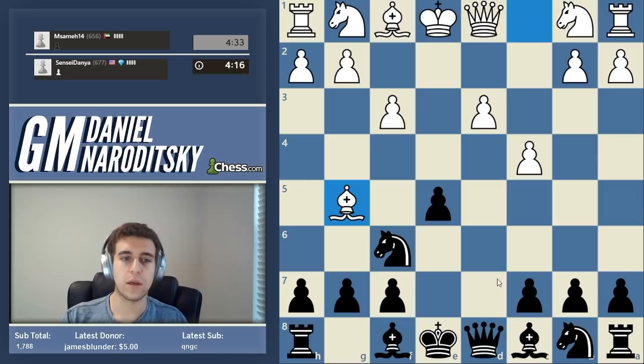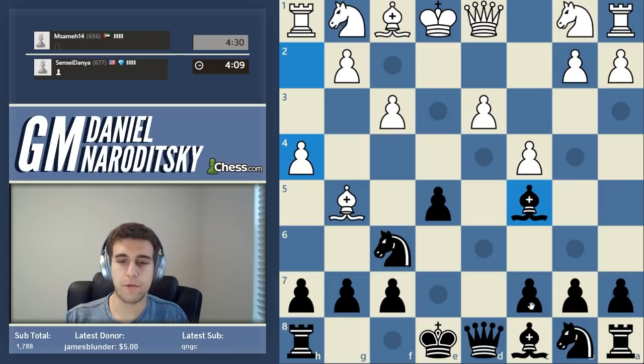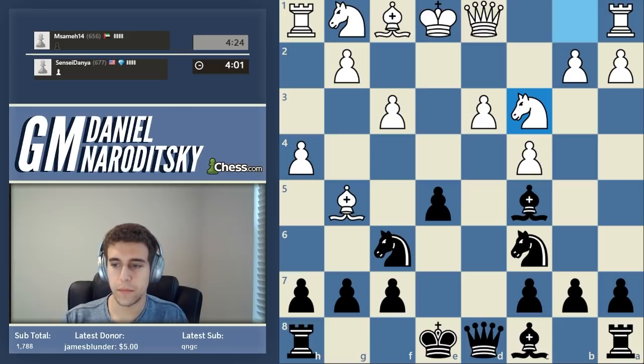Bishop c5 to stop him from castling in the long term. He plays h4 again - this guy is doing all sorts of random stuff and we don't need to do anything special to meet that. We can just develop our pieces. I guarantee you this is going to work a lot better than anything crazy. I don't like this pin - can we do something about it?